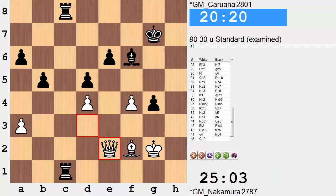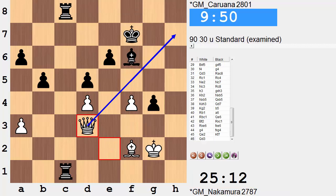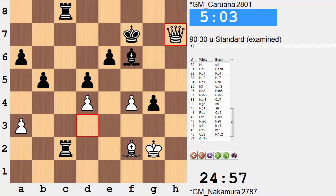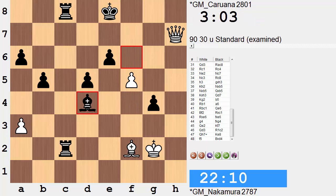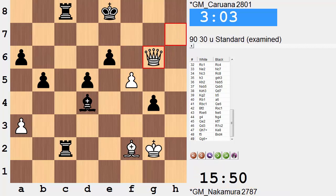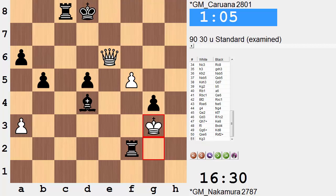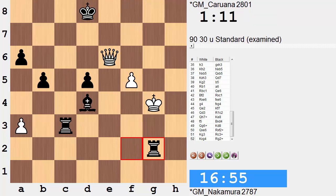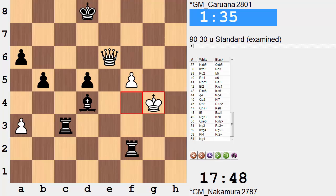Bishop h4 was not played. Instead f takes g. So black has to be a bit more careful. After queen e2, two points are being hit. King f7 defends. If queen takes pawn, there's rook g8 and the queen is won. So queen d3 looking to sneak in on h7. Rook c2, and now black has to dodge some checks but is still winning - even though it's a little on the scary side. Bishop takes on d4 - this bishop is now going to be won. Some checks are thrown in but the black king is simply running away. That bishop is picked up. There's just too much material on the black side now. Caruana was down to about 2 minutes around this point playing with a 30-second increment.